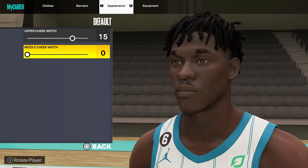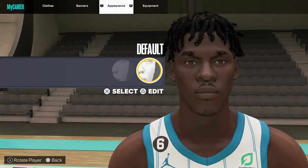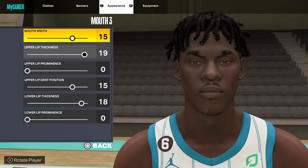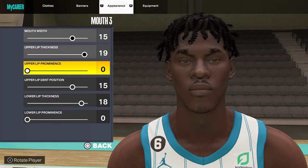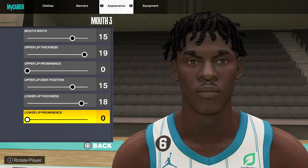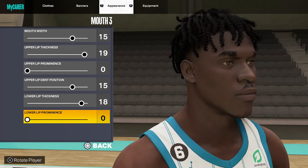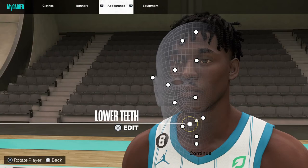It still has negative zero — it's the closest I can get to Jalen Duren. Mouth: 3, mouth: 15, open. Lip thickness: 19, upper lip prominence: 0, upper lip dent position: 15, lower thickness: 18, lower lip prominence: 0.